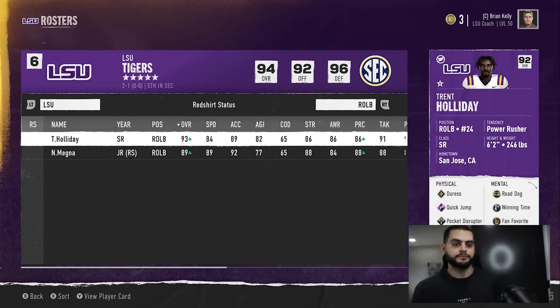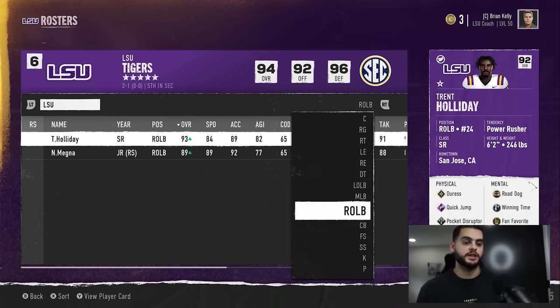Edge rushers — great example: Holiday was a guy I started right off the rip as a freshman. He came up flat in Quick Jump, and by getting him in the lineup early I was able to get him a ton of stats right away — he blew up to 90 overall, because sacks are so easy to come by. That's why it's so important to get your early edge rushers in. I've now had a 90 overall edge rusher for four years. If you wait their turn and don't let them build up early, you might not get one to their senior year. Elite rushers are so important in this game.